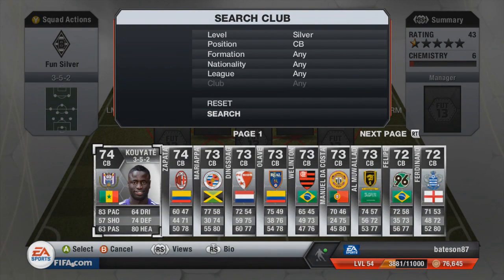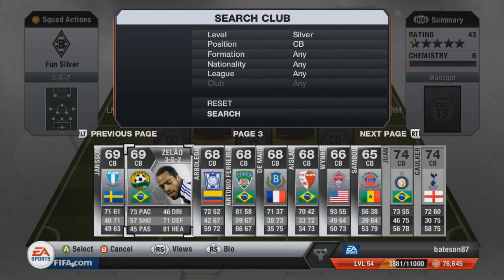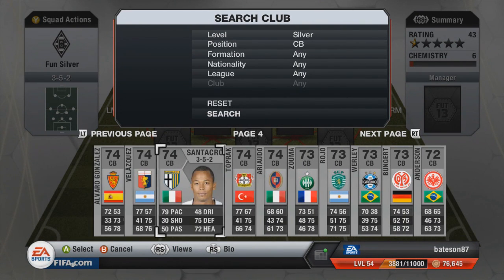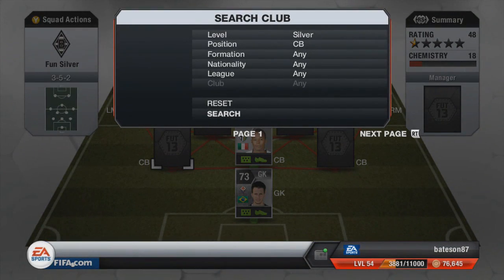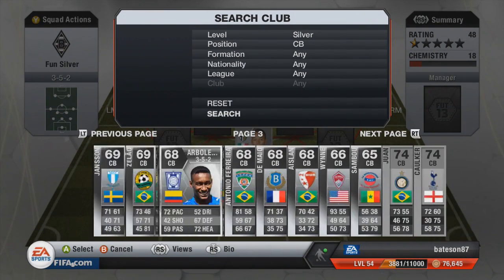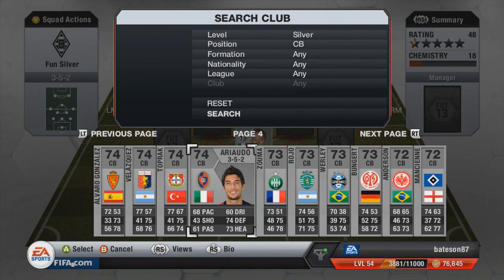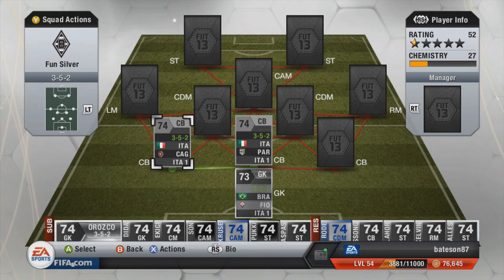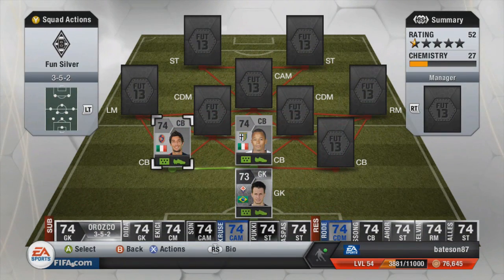All the centre backs in this team are going to be non-rare silvers. For chemistry purposes, directly in the middle we're going to go with Santa Croc. On the left hand side it's going to be another Serie A player and that is Aria Udo. You might struggle getting this guy because he gets discarded quite a lot. When I purchased him he cost me just over 1k, but there were only a few of them on the market.